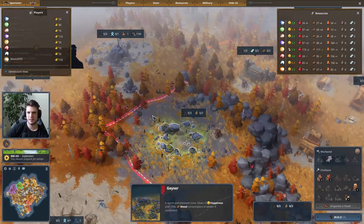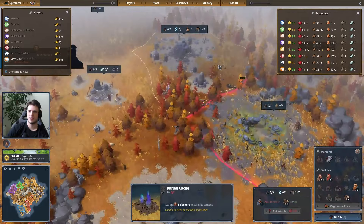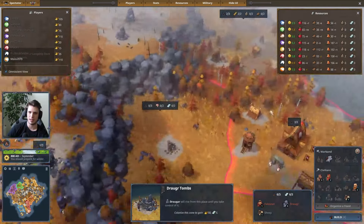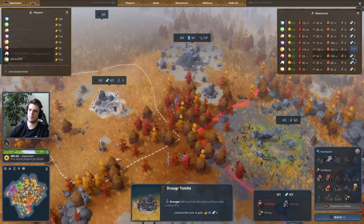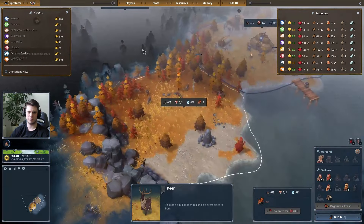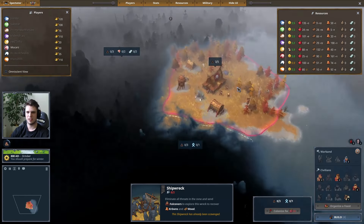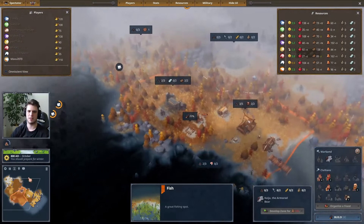Eagle is clearing the Wolf Den, and next clearing will be the Draugertomb. After clearing this, Eagle will have so much tempo as well as fame from the den and the tomb, and will have enough iron for the chief. He already went for his pouch. Spectator mode is kinda bugged, sadly. For Bear it's not that bugged at least, but for all the others it's super bugged.